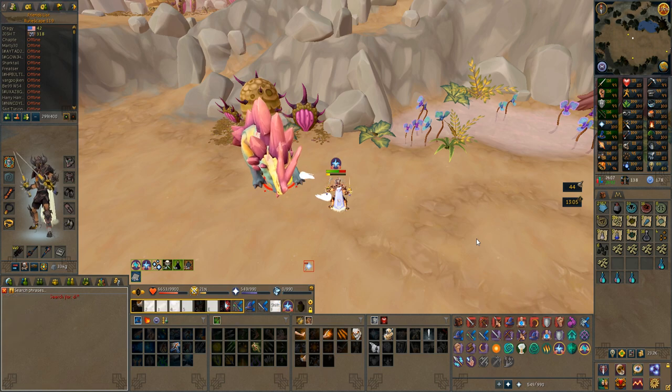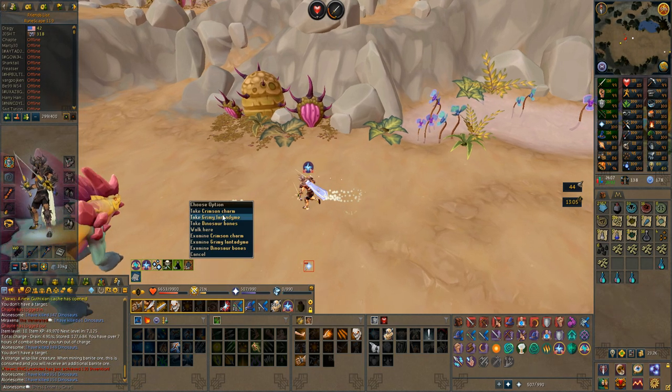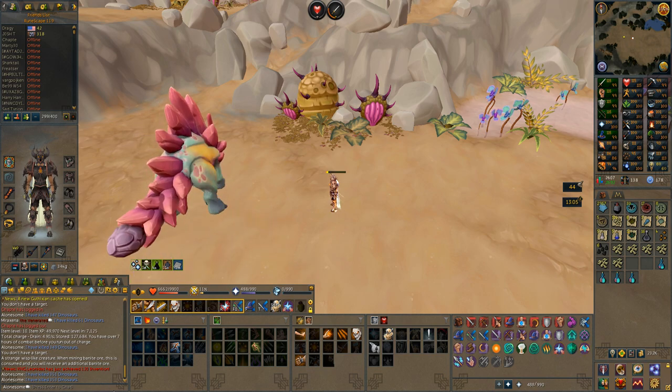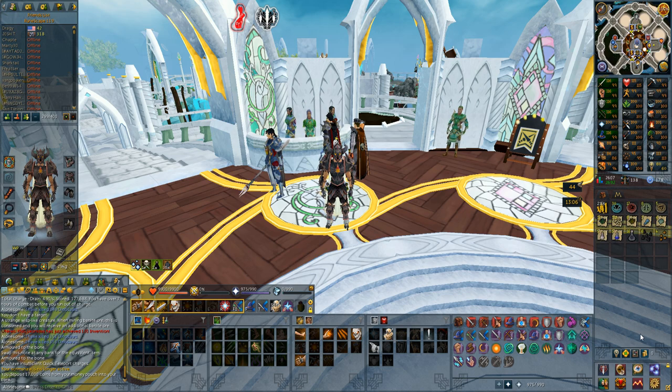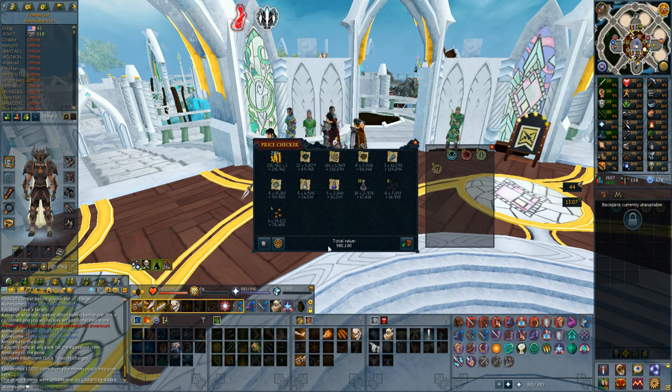But here we go, this is my last kill — I've now killed 100 of them, and I got 10 more bones than 100 because they can sometimes drop a few noted. That actually intrigued me to kill these creatures because of the bone price. If you want a more accurate charm amount, you can add like 10 green and 10 gold, because I accidentally had my charming imp on in the beginning which just consumes those, but only for like 20-30 kills. But 980k — the dinosaur bones are definitely worth more than 2k, so let's see what the actual price check is going to be.